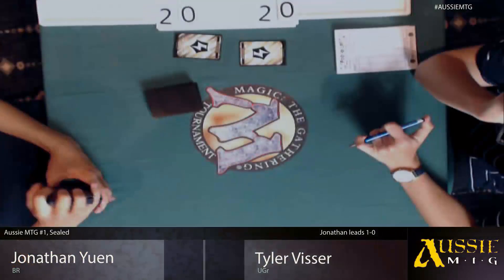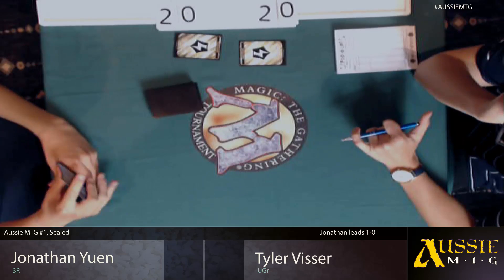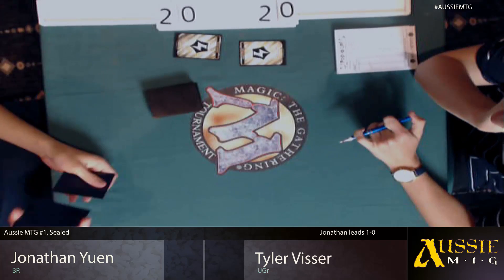I think the odds are a bit in Jonathan's favour. His deck is a bit faster than Ryan's was — a bit more low to the ground and he has a few more burn spells, a bit more removal. We saw shock, we saw Battle at the Bridge, and I believe he has another removal spell which is just off camera. Players are doing their last little bit of shuffling — just shuffling up and presenting.